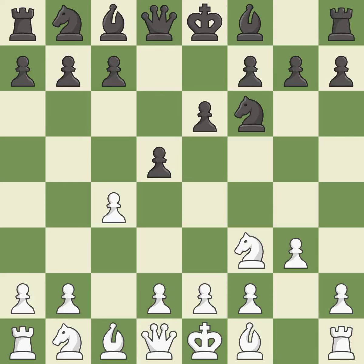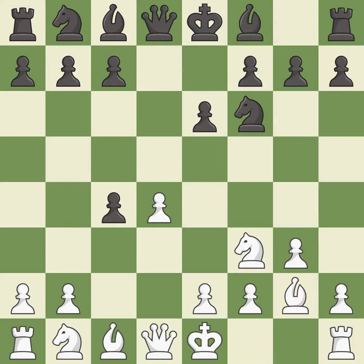d5 takes space in the center and attacks the c4 pawn. The bishop is ready to be developed to an active square. This fianchettos the bishop by placing it on a powerful diagonal.